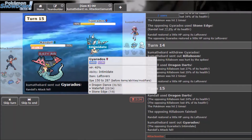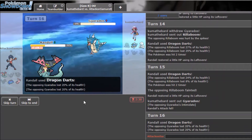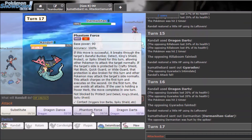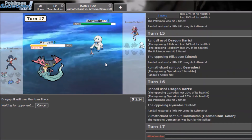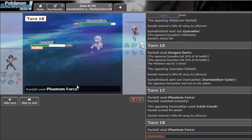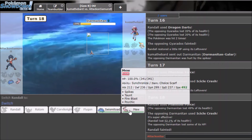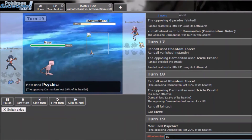I got scared for a second. It still drops. As long as I land Fire Blast I think it's game. I'll sack Dragapult — it did what it needed to do, something at least. He sends out his last mon — I think he out-speeds so GG. I don't even need Fire Blast — alright, I'll take that win.